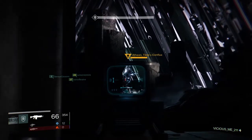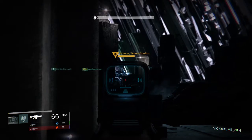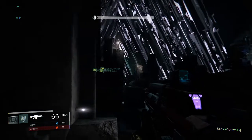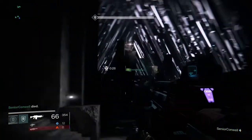For this we are using a full fireteam of six. Three of us ran forward — they are the bait team, the people that are going to be shooting at Atheon in the beginning. You want to lead him close to the left-hand side, get him close to the edge.